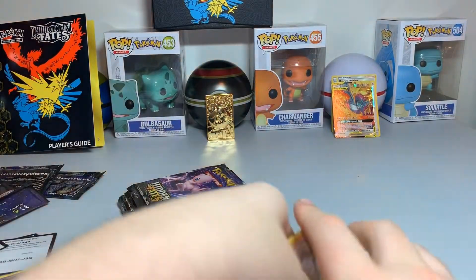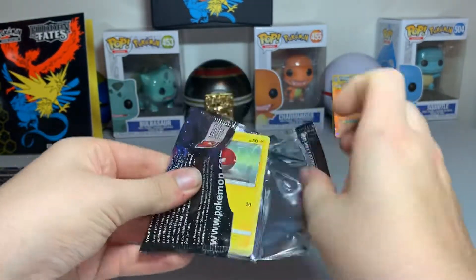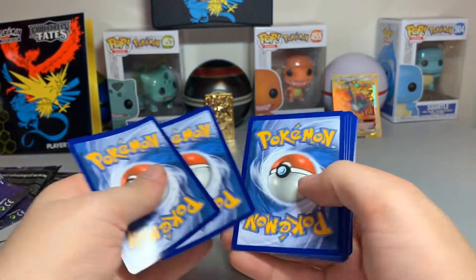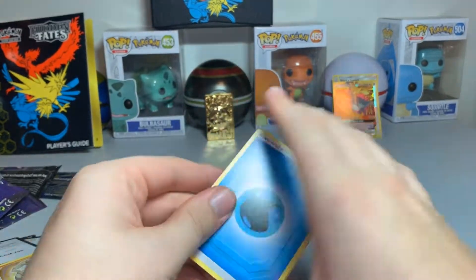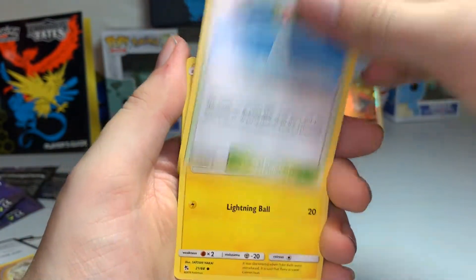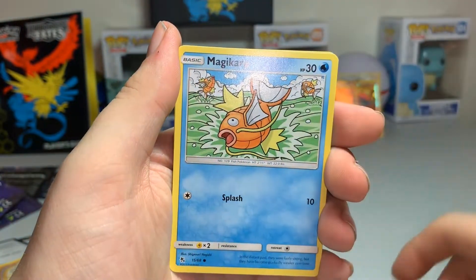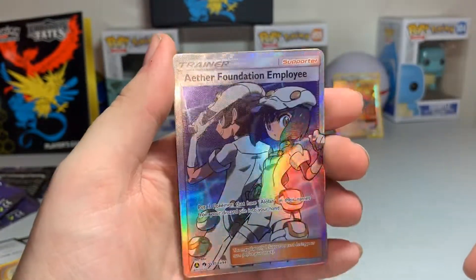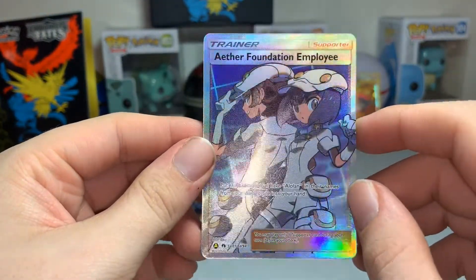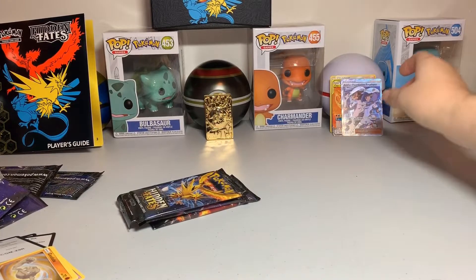Next pack — can we get a full art shiny? Water Energy, Pokémon Center Lady, Metapod, Misty's Cerulean City Gym, Voltorb, Koffing, Cubone, Magikarp, Magikarp. Ooh! Full Art Aether Foundation Employee, and regular Golem. A full art trainer pulled through. Four more packs left — can we get a full art shiny? Sylveon is one of my main goals as that is my sister's favorite.